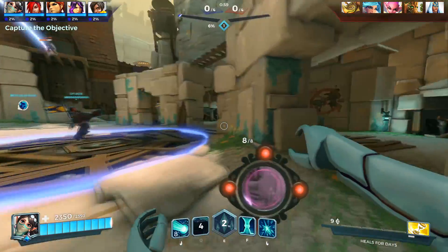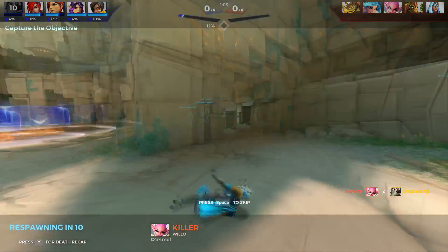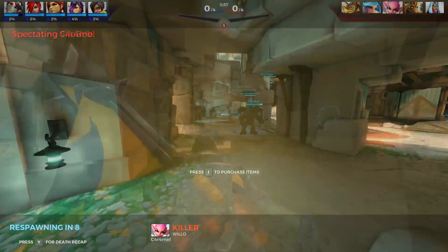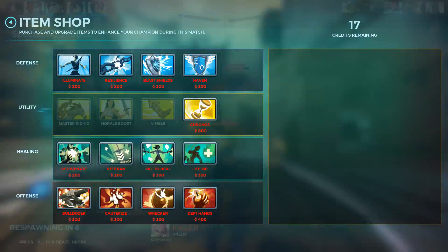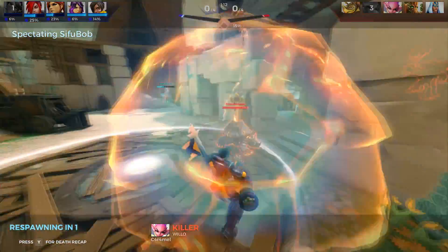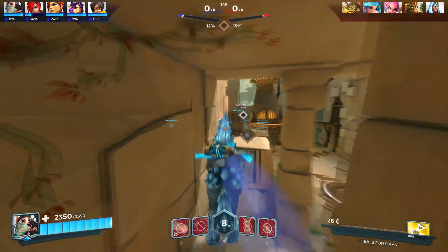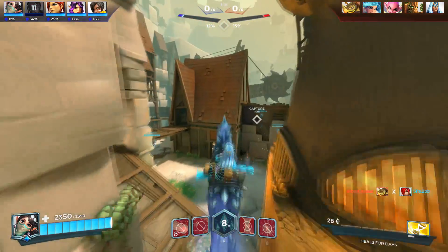Get one Illusion up. There's people coming around the side — and we're dead. I didn't press F quick enough. That was pretty bad. I was going to try and F to get out of there, but it was just too slow. You could see the animation happening as well, which is the sad part.